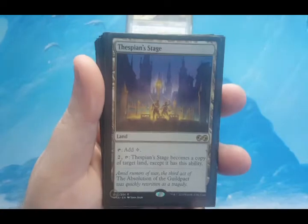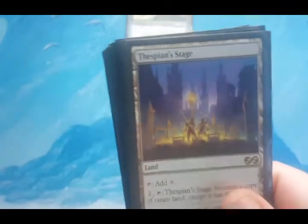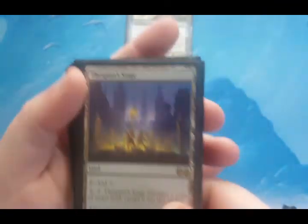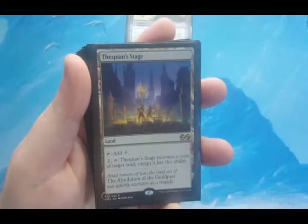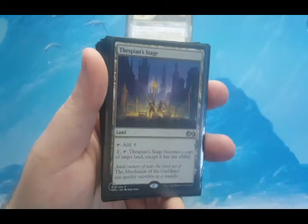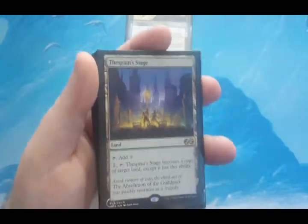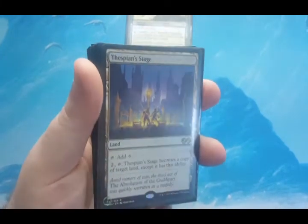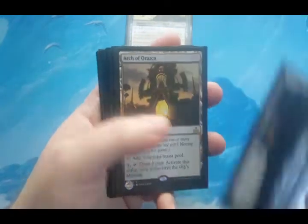If I'm playing against somebody who's playing green and they have a Cradle, I can basically make my own Cradle. It's only going to be colorless, I get that, but it's still a lot of colorless mana. And there are reasons I want to produce a good amount of mana for finishers and stuff like that.